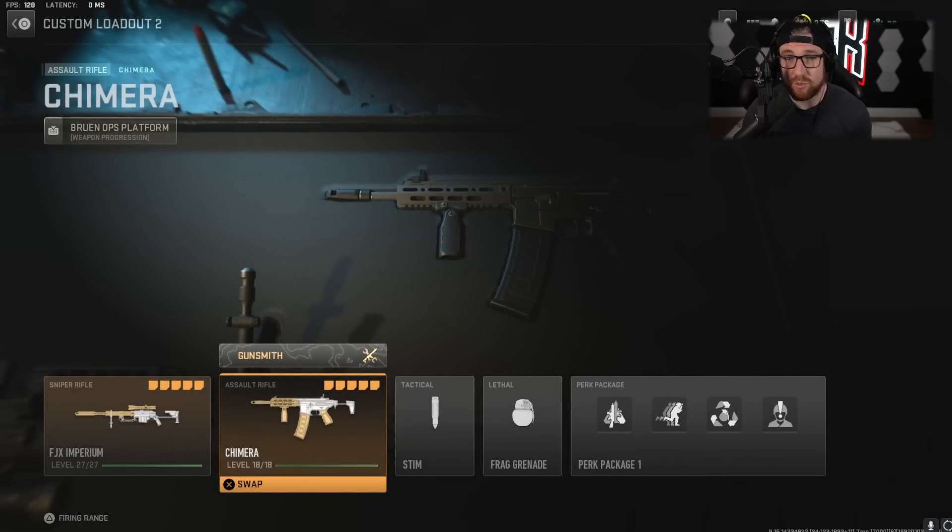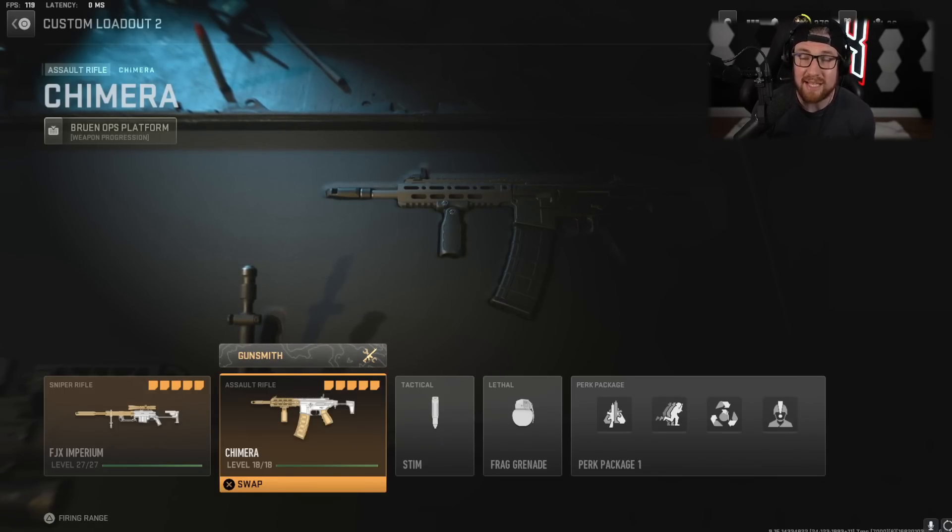The weapon we're using with the FJX is the Chimera. I recommend using this weapon with essentially every single sniper class — this or the ISO Hemlock. The ISO Hemlock is still really good but it did catch a nerf, so it's not as good as it was. The reason I choose the Chimera is it's good at mid-range, good at short-range, and has good mobility. It basically makes up for an SMG and an assault rifle, and you can use it with a sniper rifle.